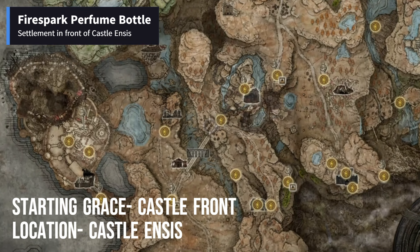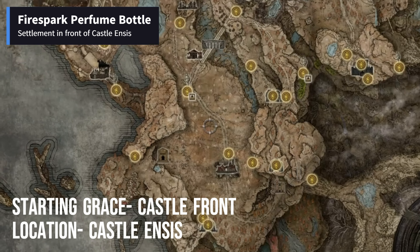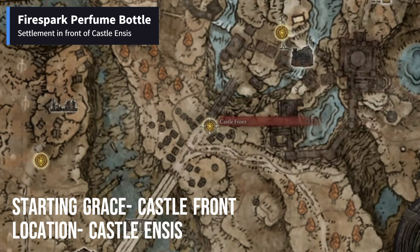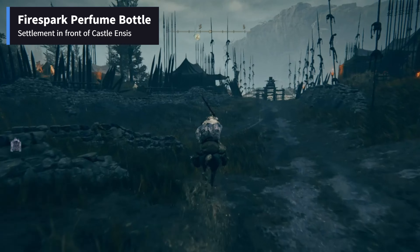Castle Front Site of Grace is the area in which the player should start his search for Firespark Perfume Bottle. You could reach this Castle Front Grace by traveling north from Gravesite Plain through Scorched Ruins and then by crossing the Elec Great Bridge. The item can be found in a chest guarded by both Perfumers and a Mesmer Soldier in a settlement very near to Castle Front Site of Grace.